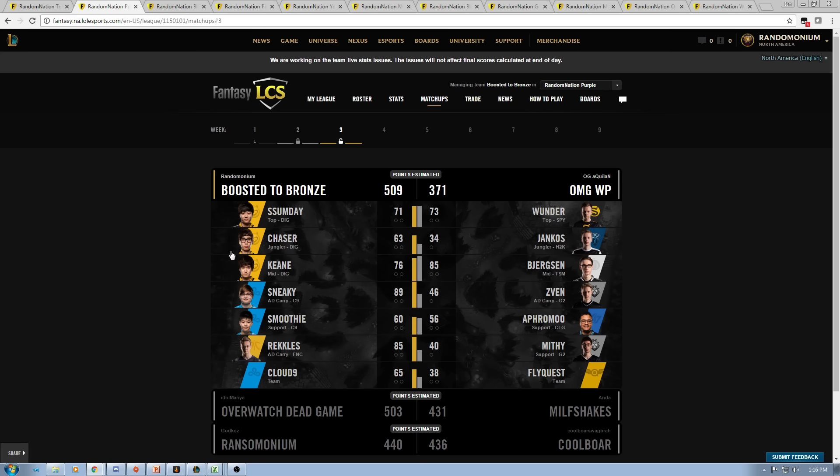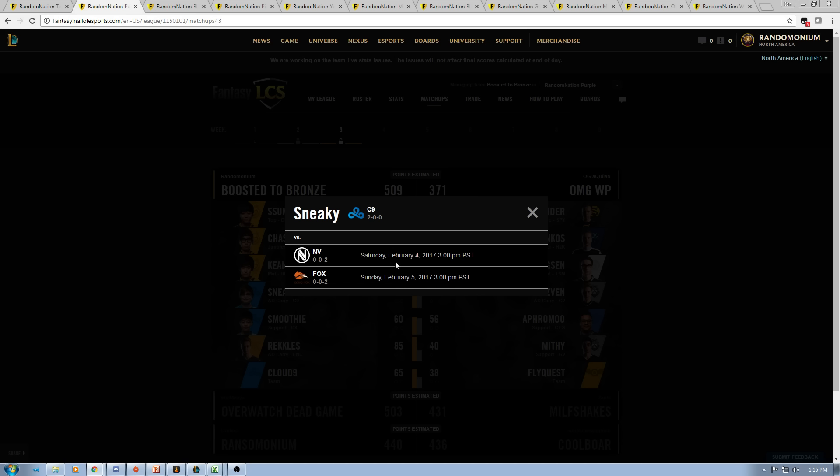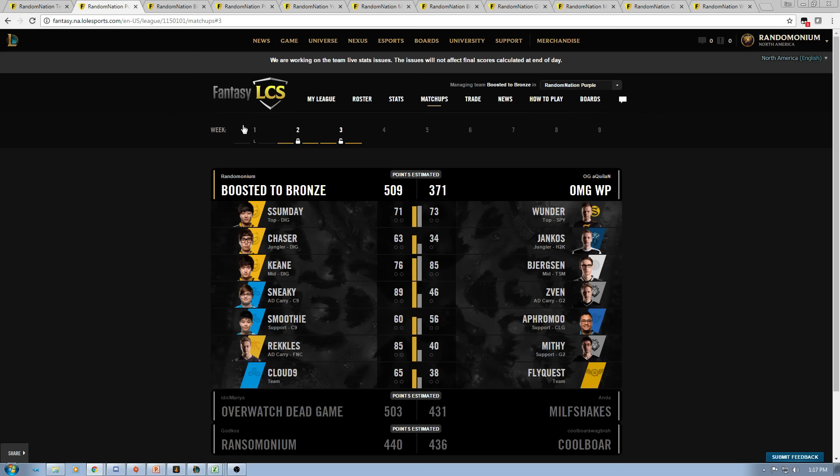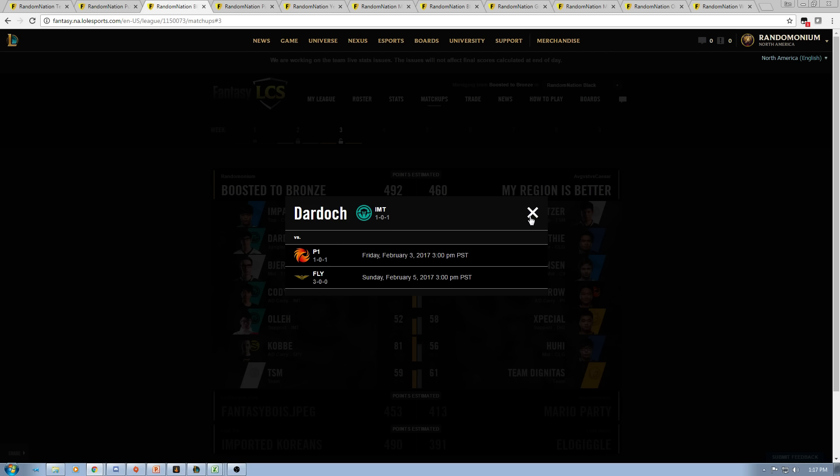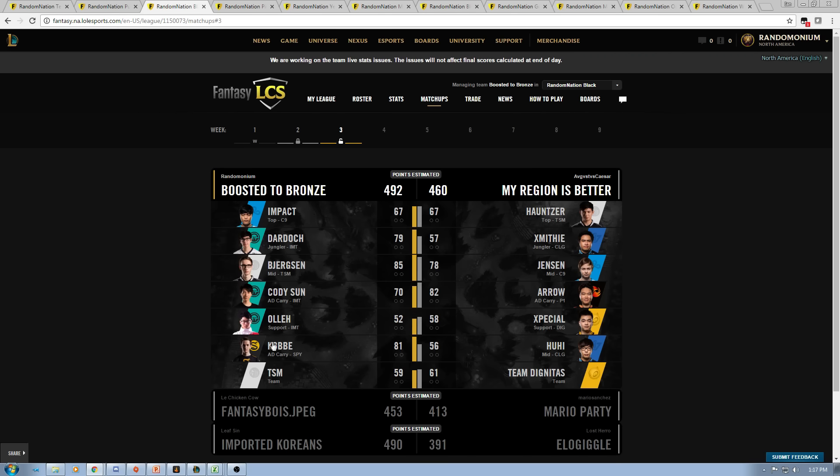So I might want to minimize my risk and try to substitute out one or maybe two of these Dignitas players for Week 3, if I can get some good EU players or somebody else on my bench. Going over to Cloud9, they've got a really favorable week — they're going up against Envy and EchoFox. So having three players from Cloud9 is actually advantageous. I'm willing to take that risk because Cloud9 has a really easy week, so I'll most likely keep all three Cloud9 players and sub out one of my Dignitas players to minimize risk.